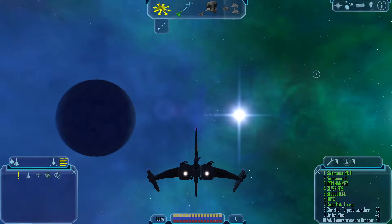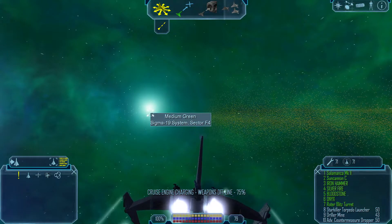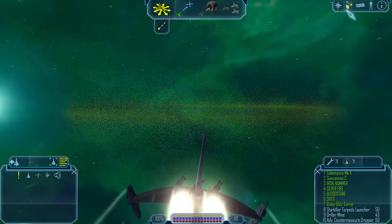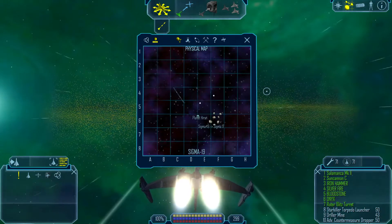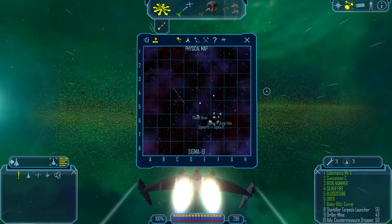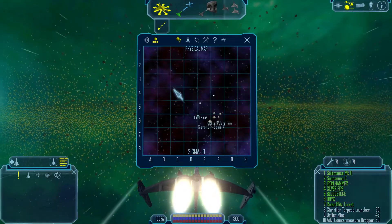Hello and welcome to Sigma 19. There's a fair bit to see in this system. There are three wrecks, several jump holes, a couple of jump gates, a couple of bases, and just one trade lane.